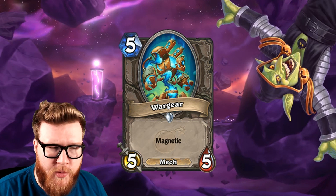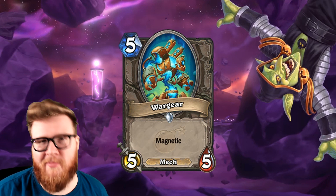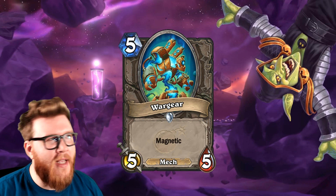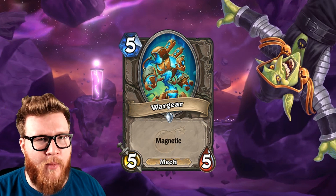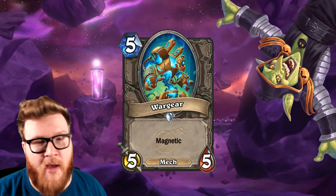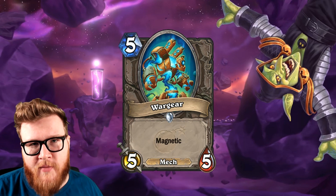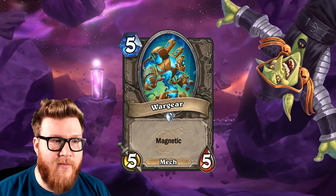Up next, we have another neutral mech — this is Wargear. Another super cool mech design; these mech artists are knocking it out of the park. This is a five-mana 5/5 mech and he simply has the keyword Magnetic. Whereas we saw a building block with Upgradable Framebot, now I think we're seeing one of those follow-up pieces. This is a card that can theoretically be a building block — you can play it down as a five-mana 5/5, which is clearly not the most exciting play in Hearthstone, but in a pinch it's a serviceable minion that might lead into a Zilliax on turn 6 to give you something big and crazy.